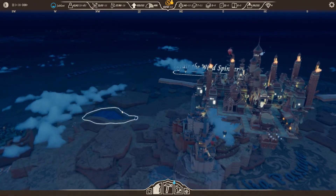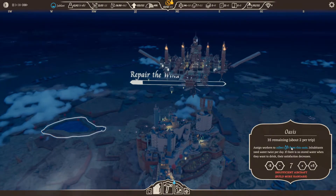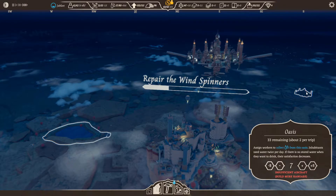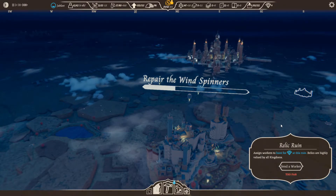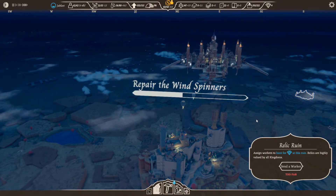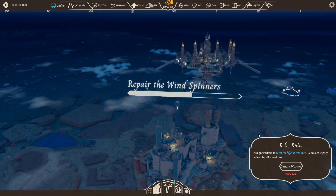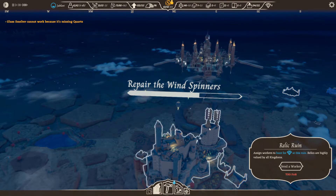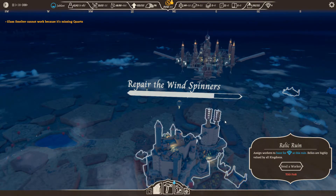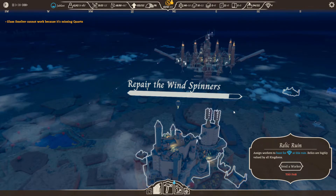While we wait, let me grab a load of water. We'll grab this food here as well. Make sure we grab some water there. Sort that food out as well — we've got a little thicket right here, we can fill up. Make it work! Cracking job boys — well done, a lot of hustle out there. Glass smelter cannot work because it's missing quartz — that's fine, I don't need any glass at the moment.